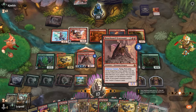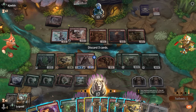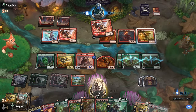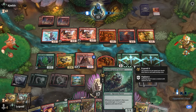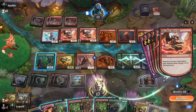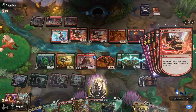We cast another Scrap Shooter triggering Tactician, then pass with two removal spells available and Dracosaur with vigilance able to attack. Next turn we pump the team with Bramble Guard Veteran. When opponent plays Volcanic Rage we respond with Torch the Tower so nothing triggers. Our opponent concedes — a clean win against red aggro.